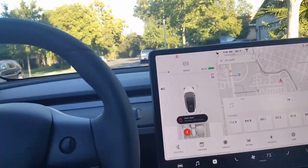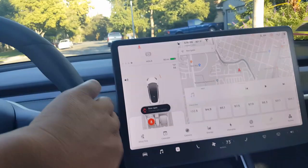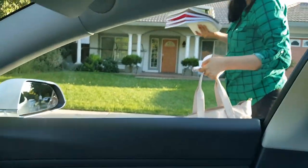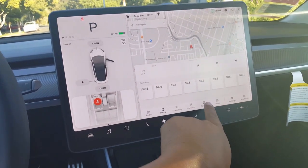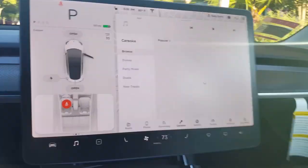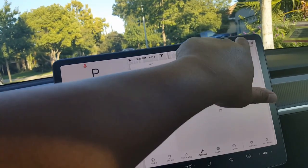Going back to the entertainment center — since the car is still on, I won't be able to use it right now. Now it's parked, so entertainment should work. I see Spotify right there, which is cool — you have to have an account with them. Karaoke, which is pretty awesome. I'm not gonna go through all of this with you, but maybe I can get an internet connection here.